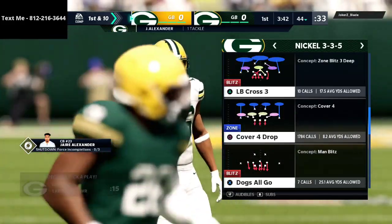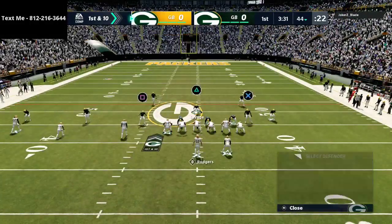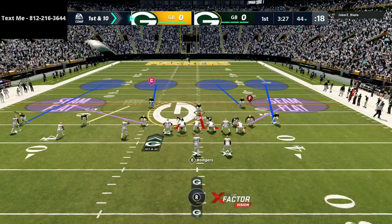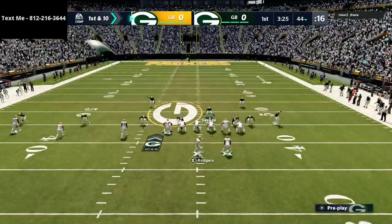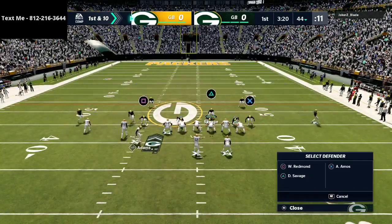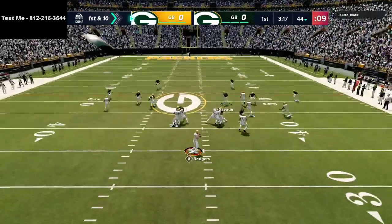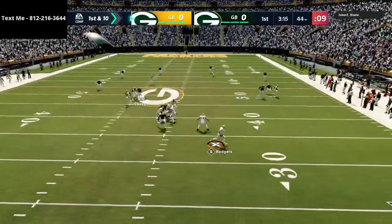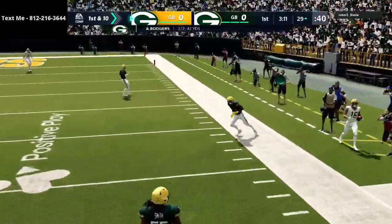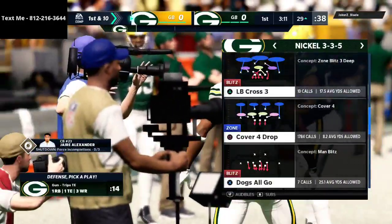On the first drive of the game, my entire goal is simply to force my opponent to have to work a little bit — just forcing him to take what the defense gives him. I'm doing some different zone drops and different strategies here. I messed up one of my adjustments, and he does have that post route he can hit. I think that has to be PA Slot Corner — good read by him on that Trips Tight End offense.